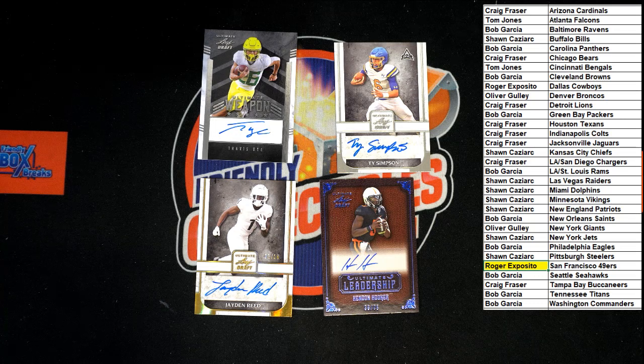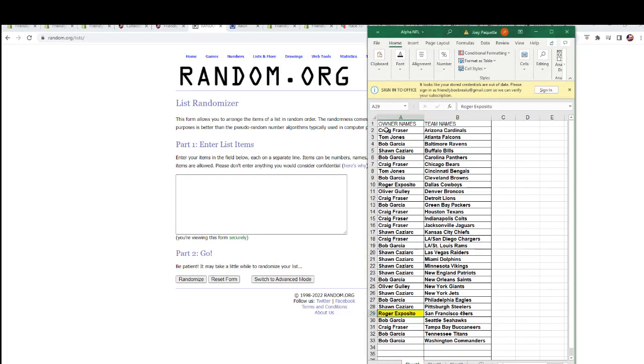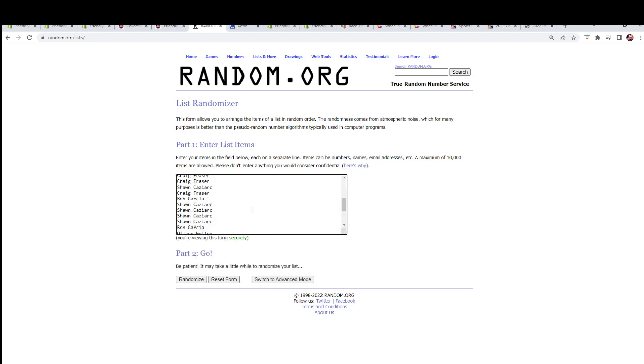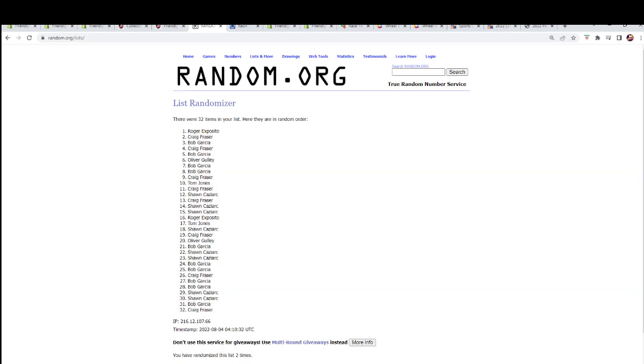Let's switch over so you can see how we're going to do this random. We're going to take all of the owner names, copy them, and paste them in over here. Just those names — not the extra space. After seven times: person in spot one gets the Travis Dye, spot two gets Ty Simpson, spot three gets Jaden Reed, spot four gets Hendon Hooker. Let's go seven times: one, two, three, four, five, six, and lucky number seven. Good luck all. Bob G — you'll be getting the Travis Dye auto. Oliver G — you'll be getting the Ty Simpson auto. Craig F — you're getting the Jaden Reed auto. And Sean C — you're getting the Hendon Hooker auto.